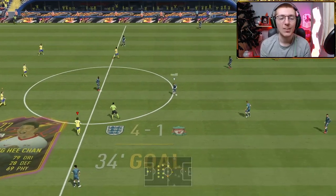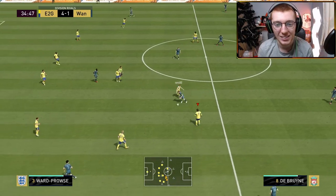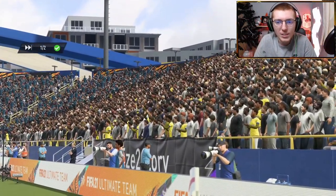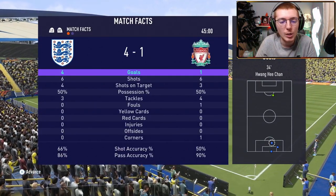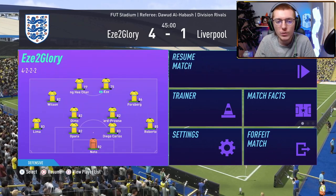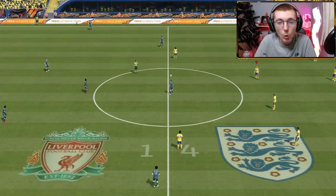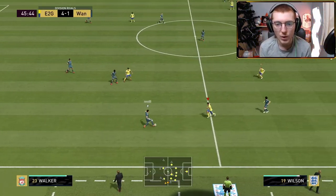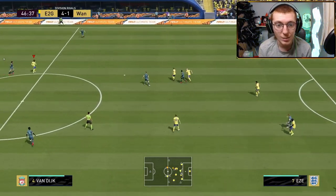Absolutely flying high right now, the boys are crushing it — 4-1 against this god squad. Half time. Honestly, I was not expecting to go in against this team and play quite as well as we have. Stats-wise it's relatively similar, but his shots have not been on target. We've guaranteed our upgrade for the episode by scoring with Eze, which means we can hopefully trade up to Pacheco for the next episode. Just don't bottle this now.